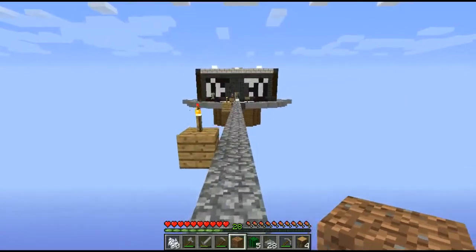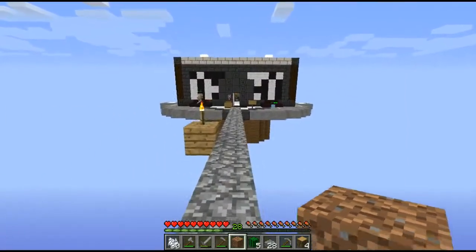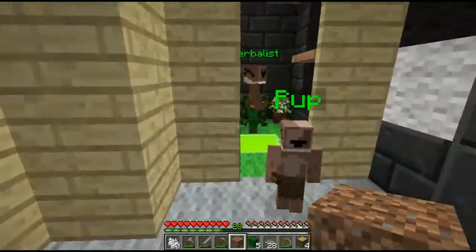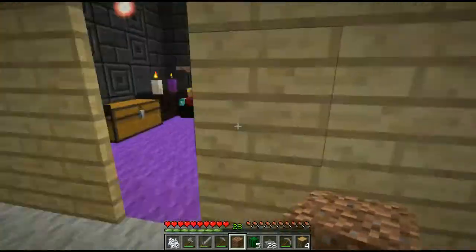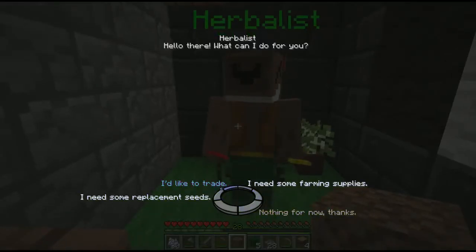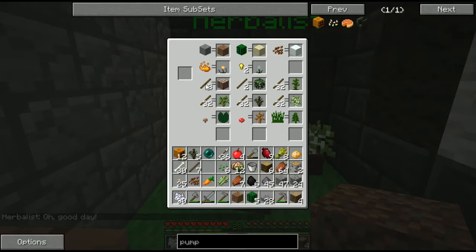To do that we're going to need a silk touch shovel, so we're just going to have to play around with the enchantment table for a while until we get the silk touch shovel. I'd like to trade — give me all the dirt you have. We've got to put that in there, it's been a while.